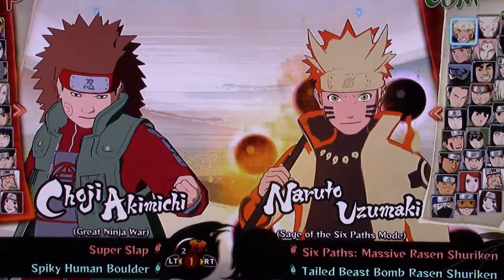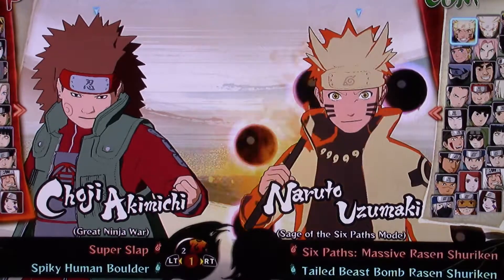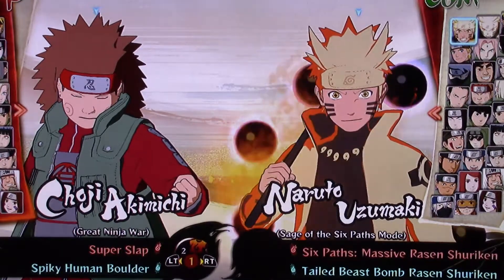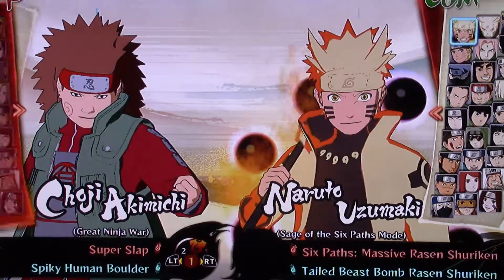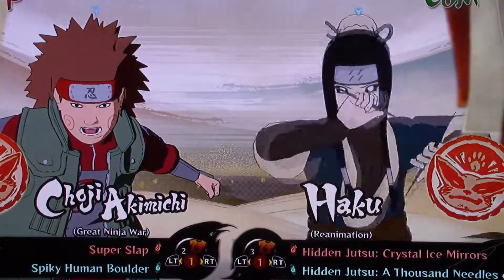What's up pack members, it's Spirit Elf here and welcome to our next Naruto Ultimate Ninja Storm character showcase. The character we got this time is Choji, so let's go get started.